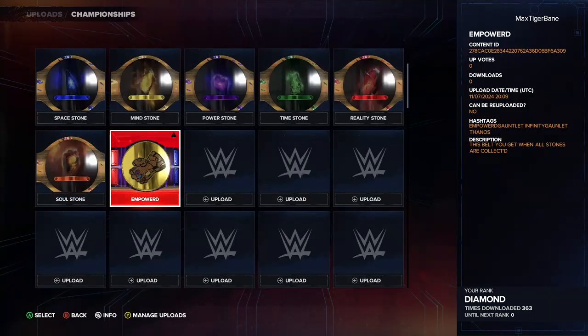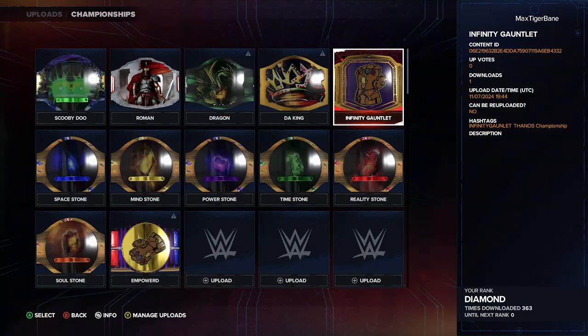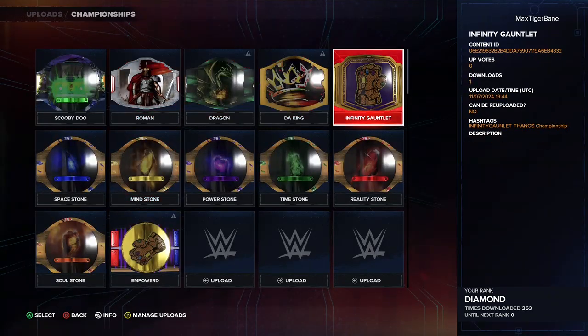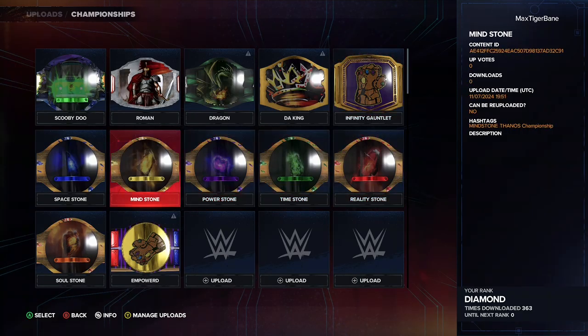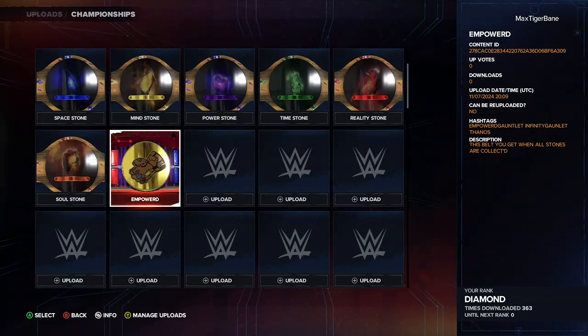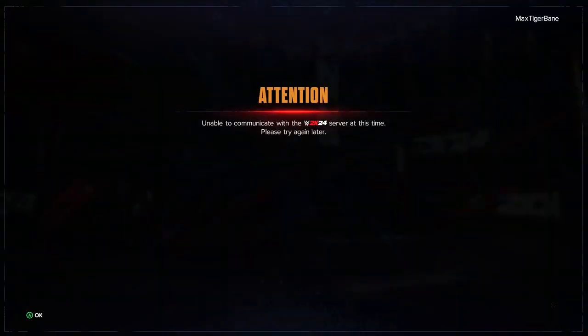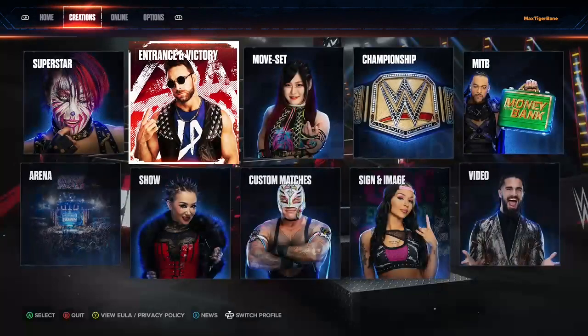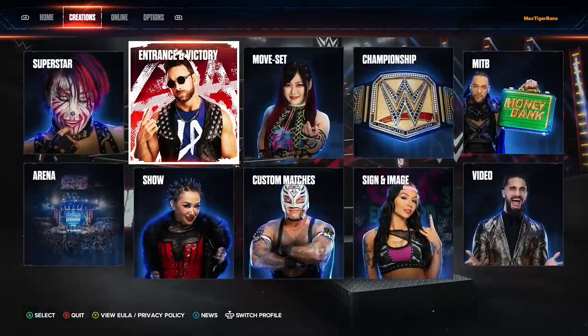I have all the Fanos stuff uploaded for you. You can download every single stone and every empowered belt. You need all the stones to do this. You also need the Infinity Gauntlet, and you need something that tells you they have all the stones with the gauntlet, which would be called the Empowered Belt.